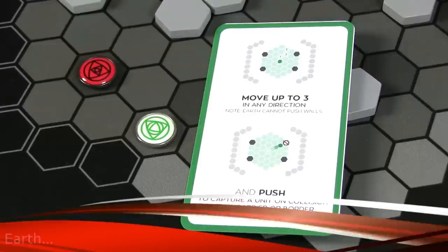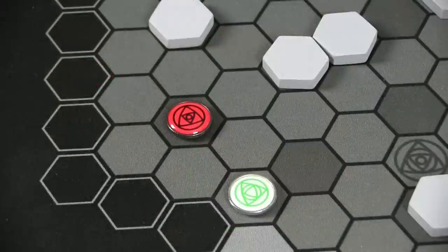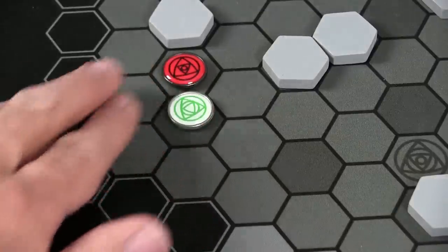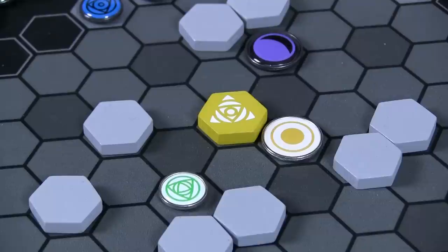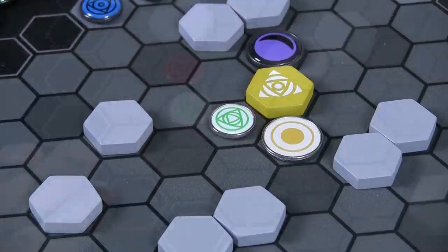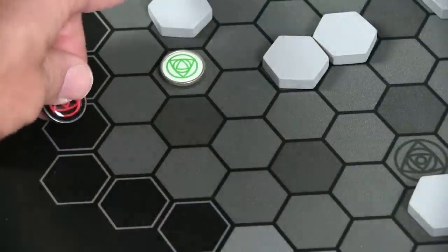Earth is basically the Hulk of the board — and it's green. Earth can push things around; that's kind of its goal. It can push one element at a time — you can't line up four elements and push them all. It can also push the friendly shield. The reason to push things is that if you can push an element into a barrier, off a horizon, or into a wall on the side of the board, that unit is crushed and captured.